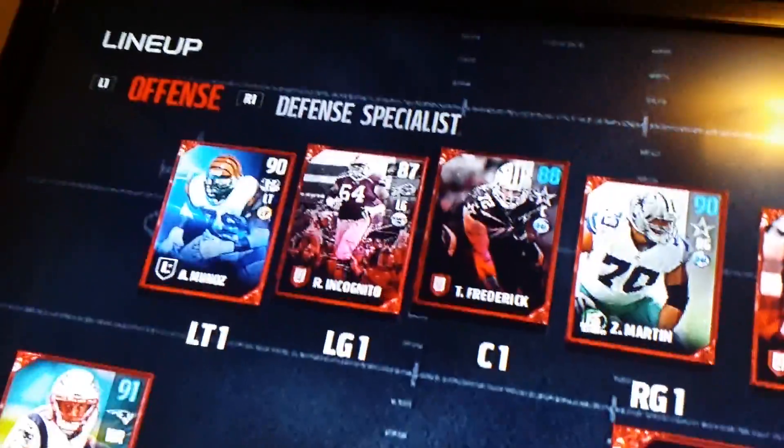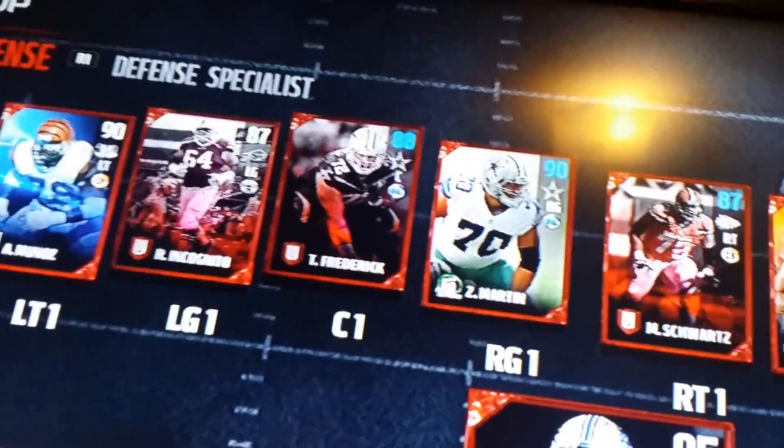87 Chicago Nito, 88 Travis Trader — a cheap card right there if you're looking to build a good team. Zack Martin, he's about 20k but you can get his 87 and get chemistry off him. Pretty good 87 Mitchell Schwartz.